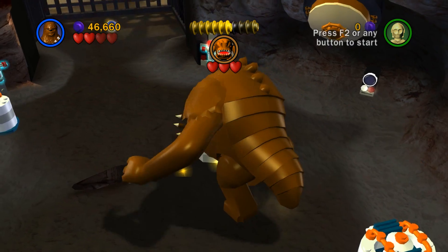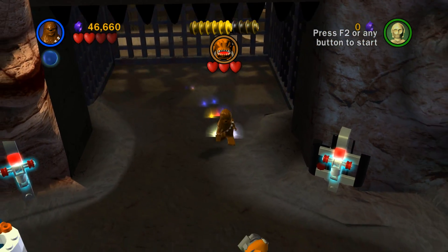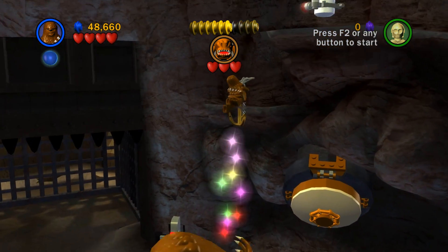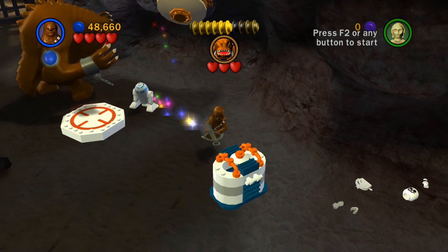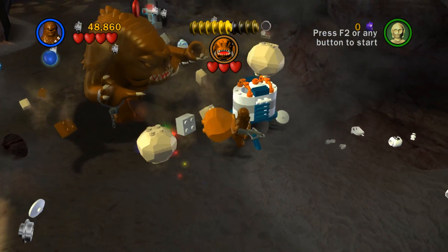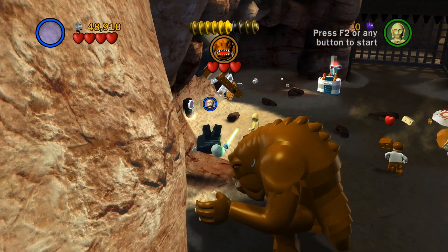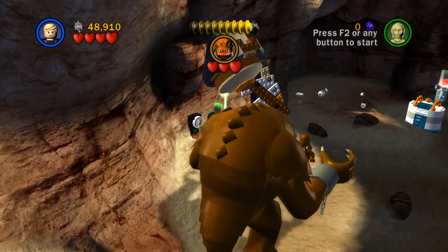I need the power up. Leave Chewie alone. Quickly build this — the remaining part of it. The blue stud. I don't know where we're going or what we're doing. Is it just me and R2 right now? It's sort of weird. I don't know what I'm supposed to do, but I can just continually explode it. The game is not happy with me right now.